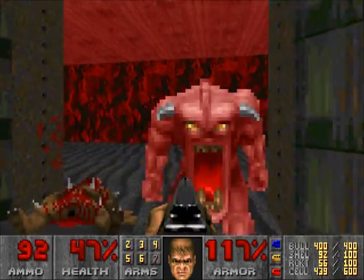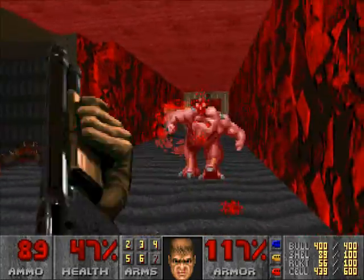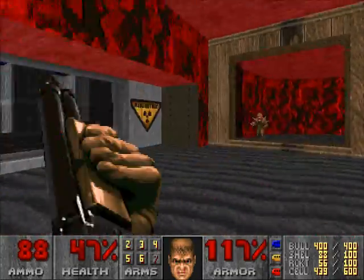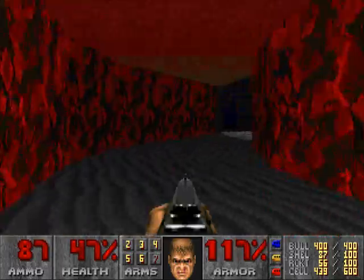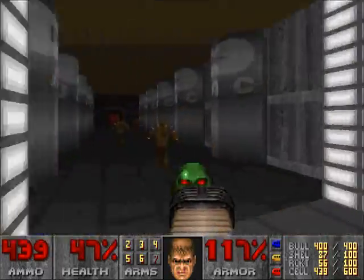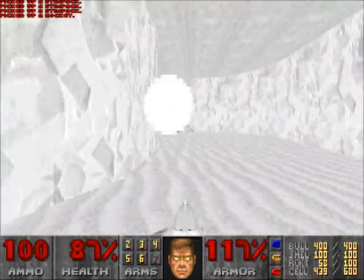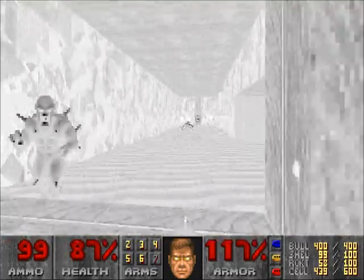I'm trying to save ammo — the plasma ammo in particular — for that Cyberdemon coming up next. I'm gonna run in here because there's another invisibility power-up. Ignore that Baron of Hell, pick that up. Now we can move towards the exit.